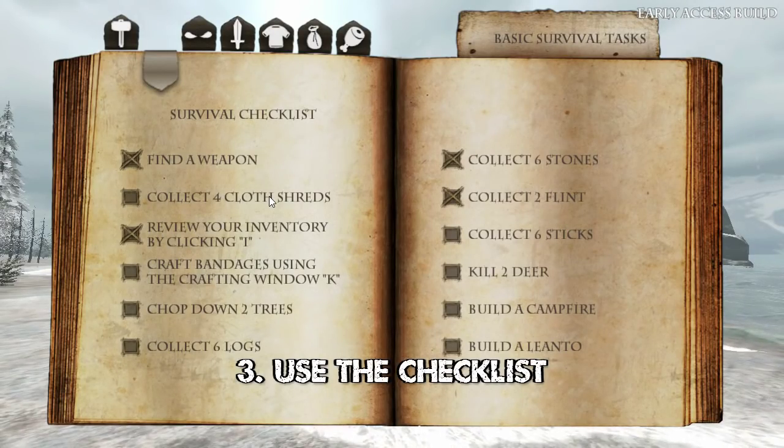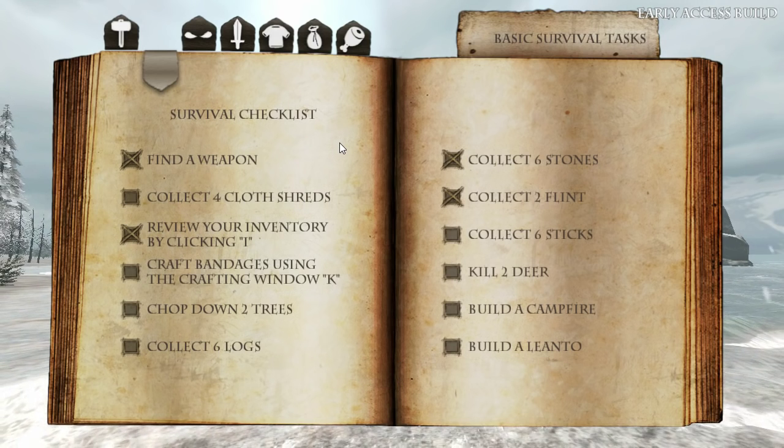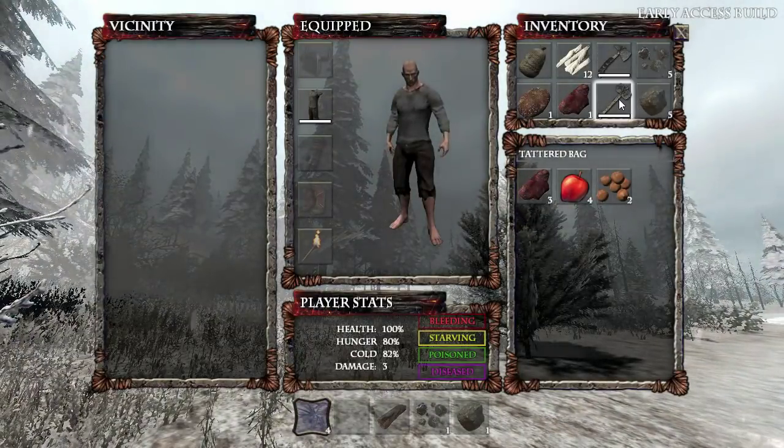Tip 3: The survival checklist, which is mapped to the J key, is invaluable guidance for the early game, giving hints on how much stuff you need to collect. But never get just enough — you'll always need more raw materials.